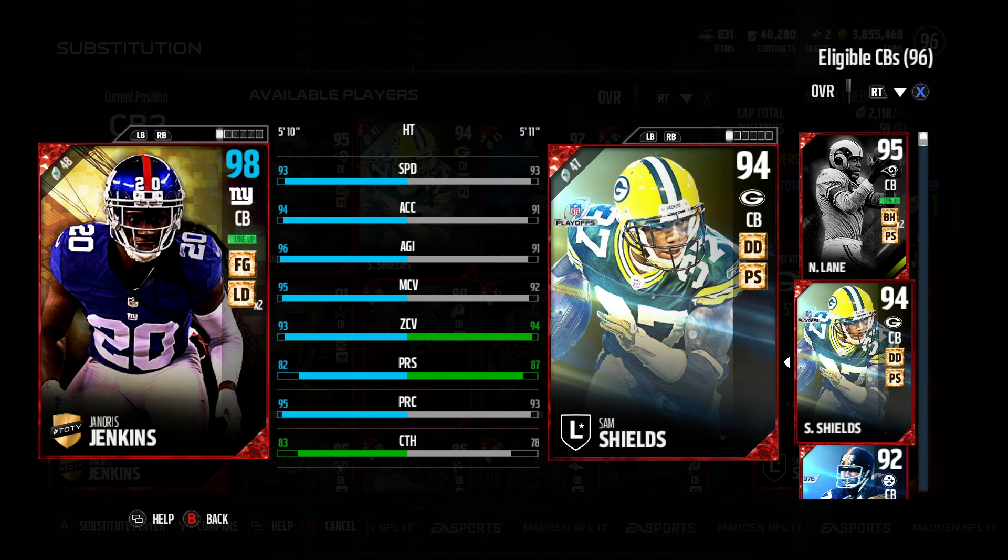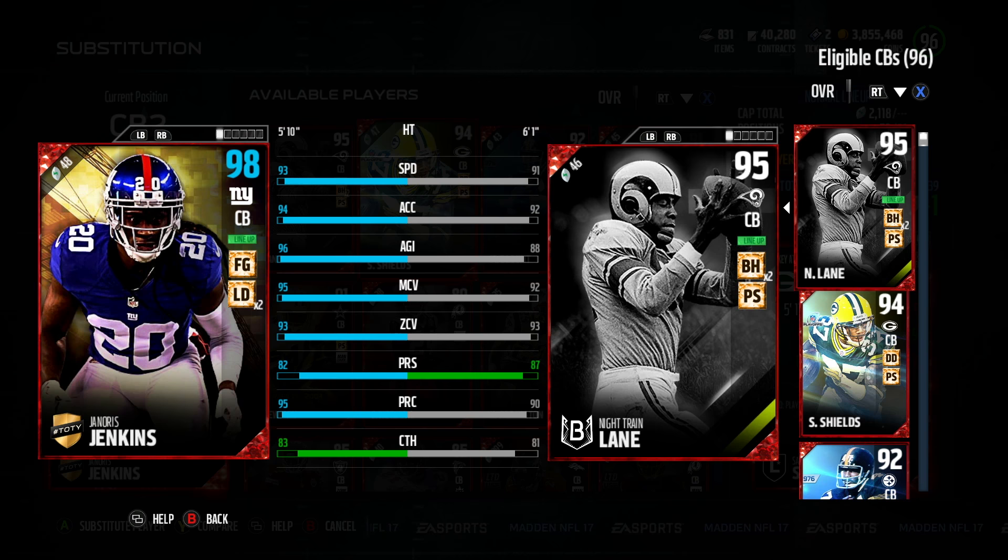Don't play two-man press with him because he won't get great press on people. We're comparing him to Sam Shields, and overall I do like Jenkins better than Shields, especially because the block shed is higher — Jenkins is in the mid to high 60s and Sam's is like 50-something. Mudhat doesn't have Janoris Jenkins on its site yet because EA told him not to put defensive players there. So he's got the physical stats and we'll see how it translates to the field.